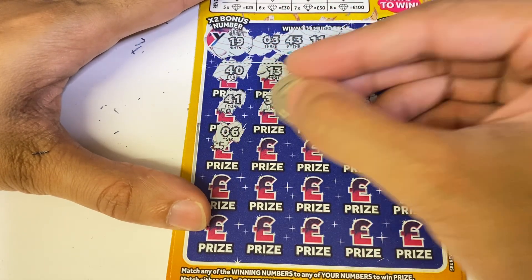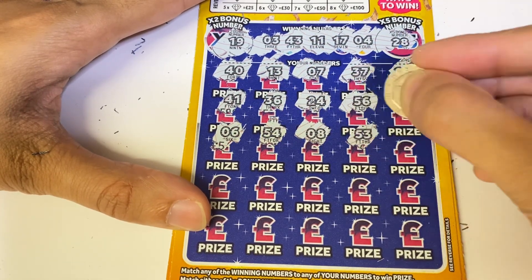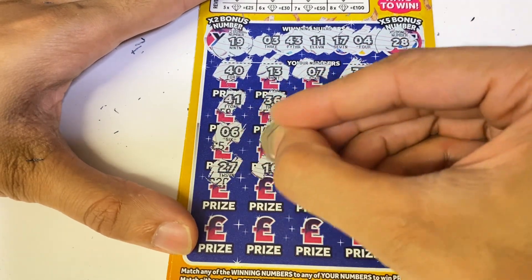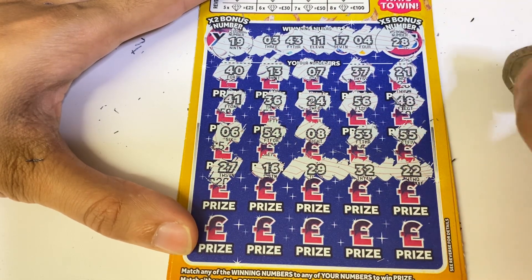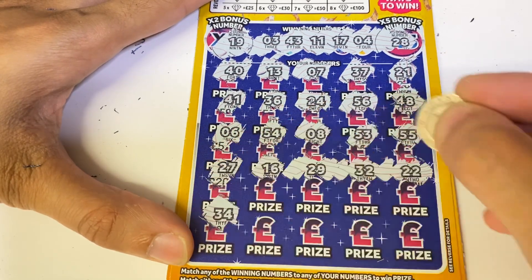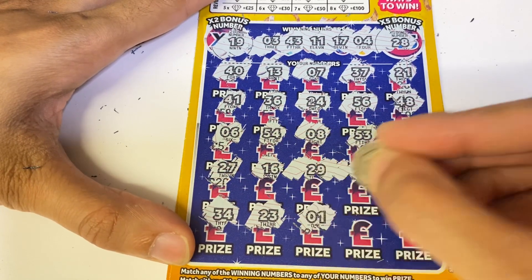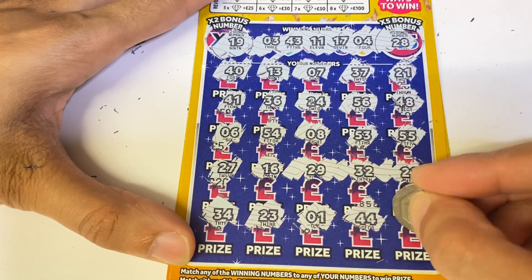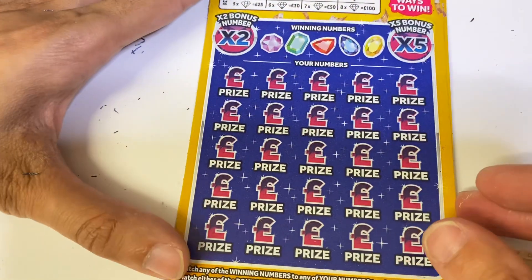Continuing through the Dual Multiplier cards with lots of number calls but mostly misses — 6, 54, 8, 53, 55, 27, 16, 29, 32, 34, 23 again, 144, 42. Two more of these to get through — still hunting for another win.